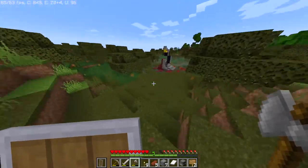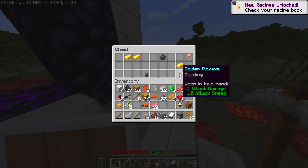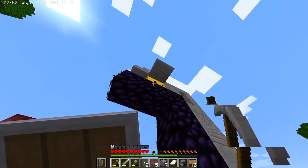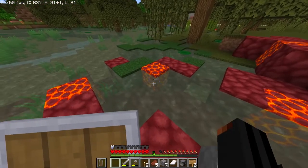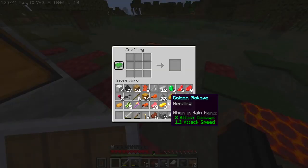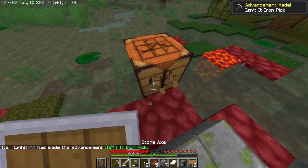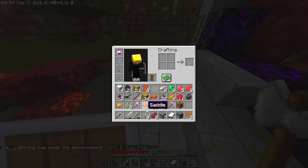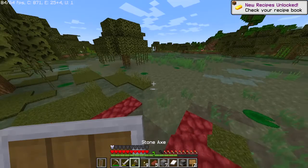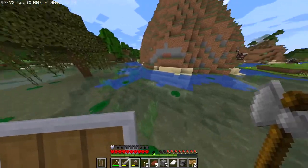In my journey of traveling I found a ruined portal. There's a mending book — I'll take that. I'm gonna take this gold block right here. I forgot that magma blocks are dangerous. Let me craft my iron pickaxe. I do have room. Now we do have a block of gold. Let's get back to traveling.